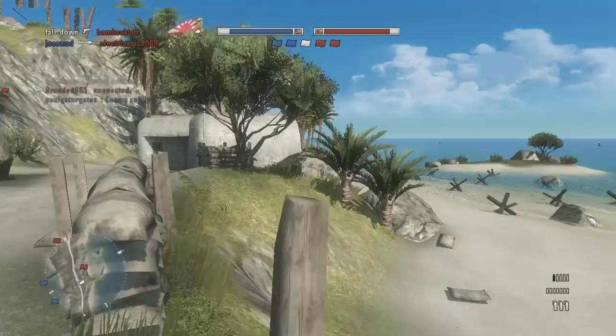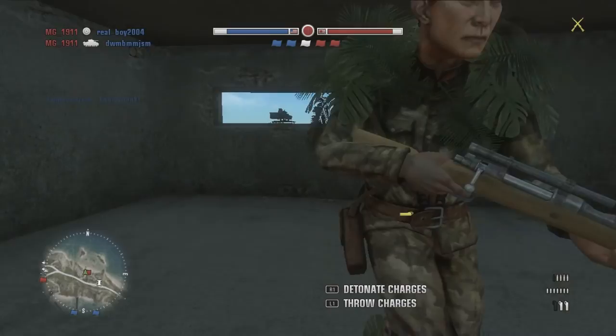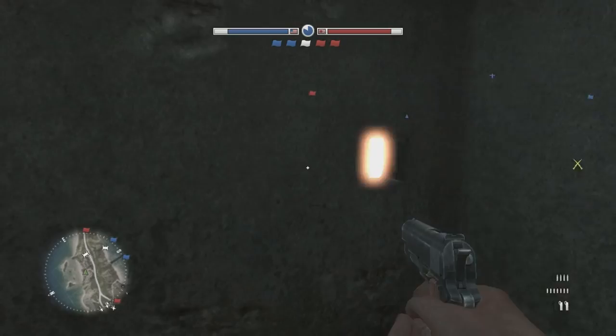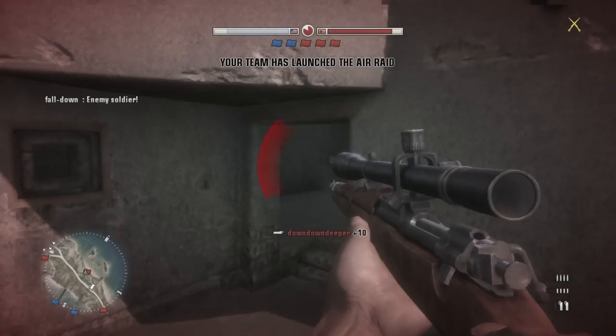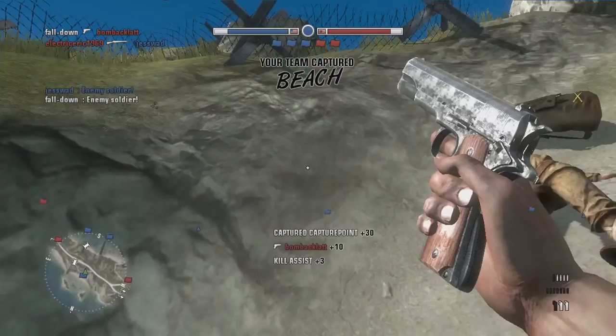There's a guy right here, so let's drop some C4. It didn't go as planned, but we still got him. We actually owned that guy. And now it's our flag — we did it pretty well. We got a bit lucky, don't get me wrong.